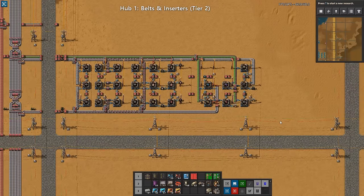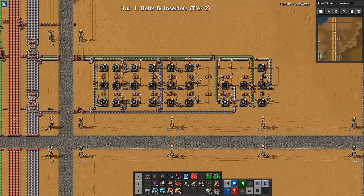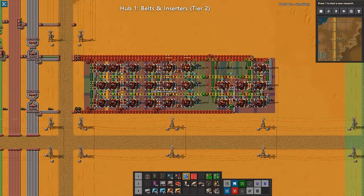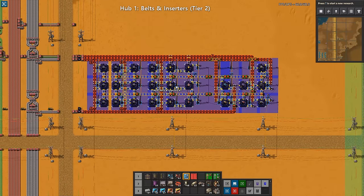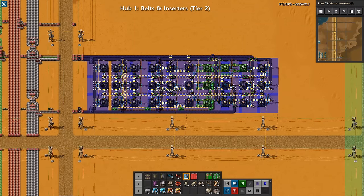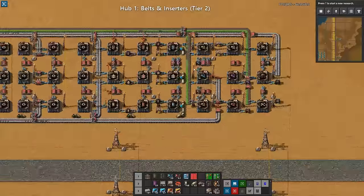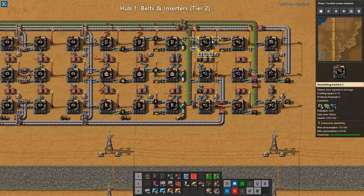Now you can see that more things are coming in. We take our blueprint book, scroll up by three, and get to belts and inserters number two. You can see it completely overlaps and there are some things being added. The main thing added here is actually the stack inserters and the filtered stack inserters — those are now being added here as well.